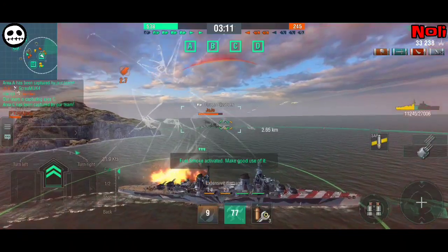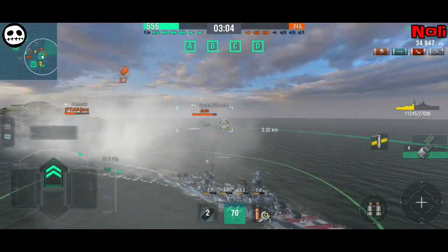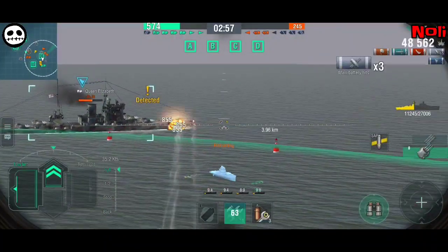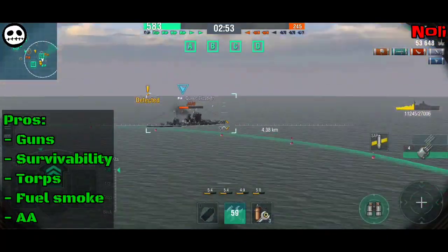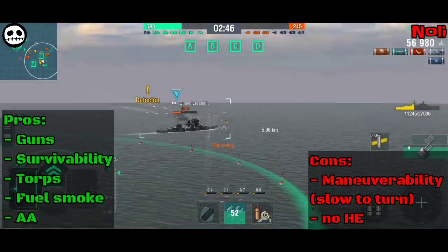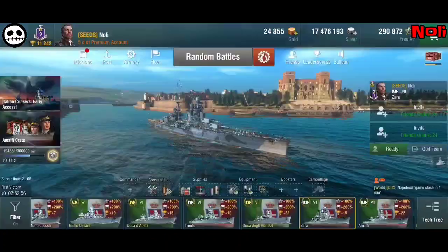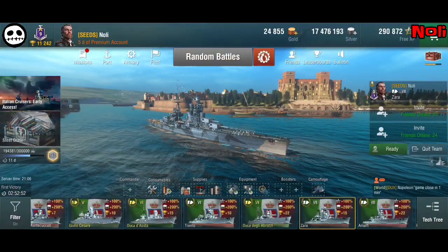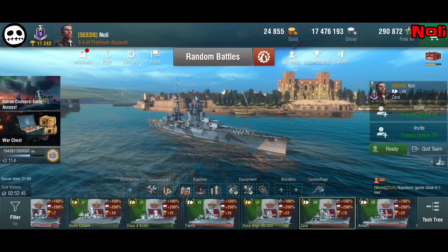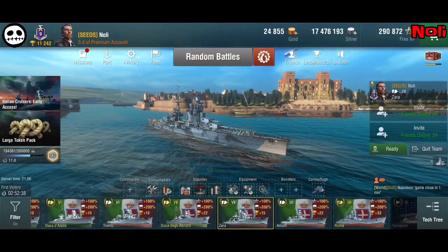Don't forget to use torpedoes — this DD stays in smoke and bam, seven shots, it's gone. Trento is really great at deleting DDs and you can make a huge difference at the start of the game by clearing destroyers and using smoke to help your battleships. When targeting battleships, hitting the bow gives full seven-shot penetration. Pros: great guns, good survivability, good torpedoes, fuel smoke, and good AA. Cons: slow to turn and no HE. Overall I hugely like this ship.